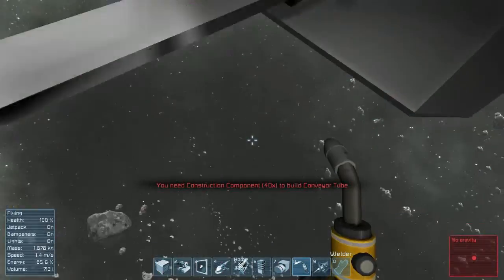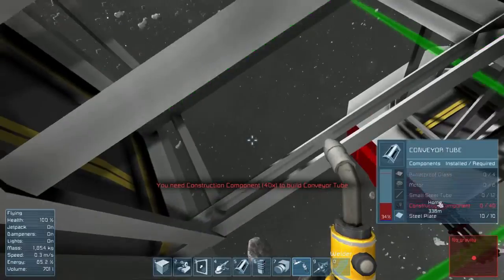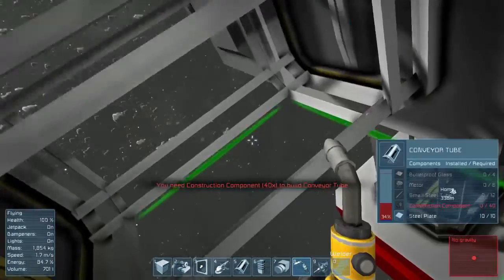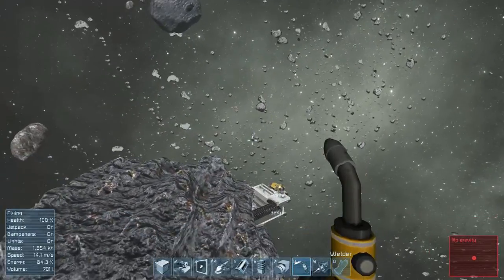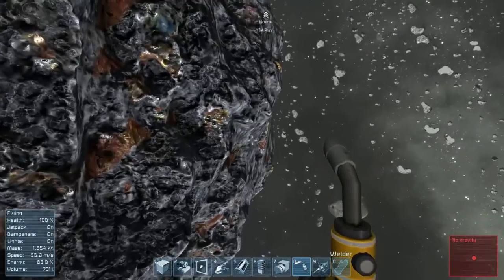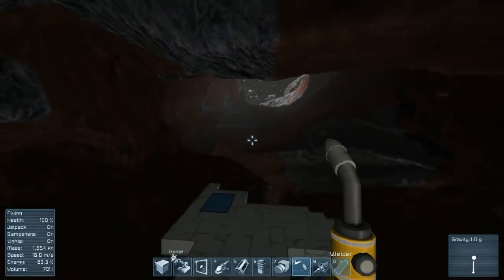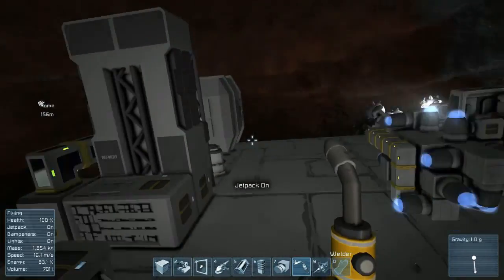Construction components, more construction components. What else do I have? Small steel tubes, motor, and bulletproof glass. We're going to have a few trips ahead of us, no doubt. I wanted to take a break from the tunnel — I've done that quite a bit. Making good progress but it's slow moving.